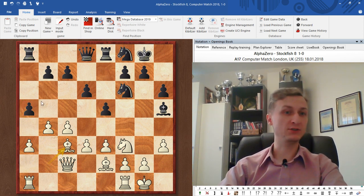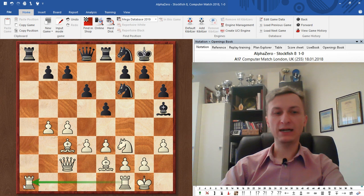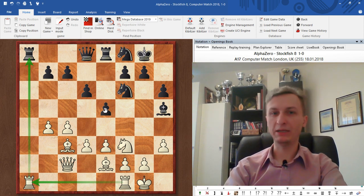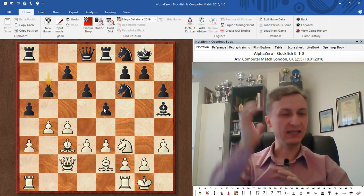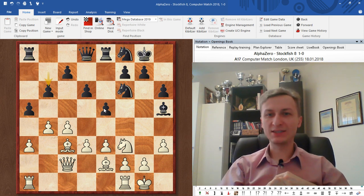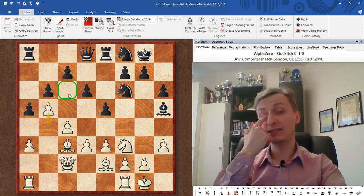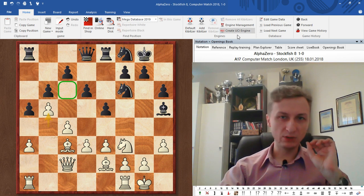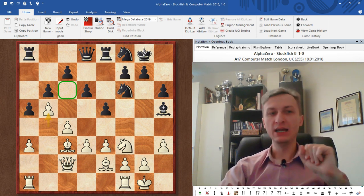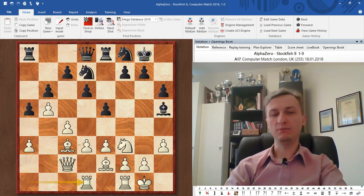If black takes now, white can fight for the a-file, and white would probably win that fight, which wouldn't be pleasant for black. So Stockfish plays b6. Like in many other games, AlphaZero then does the following: once the pawns are like this, it goes b5, claiming a weak square. In the long run white will benefit from it much later, but it can comprehend these kinds of long-term plans. So b5, getting some space and creating a weakness on c6. Knight to d7.